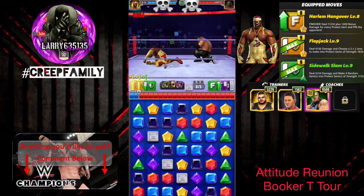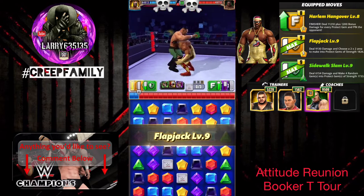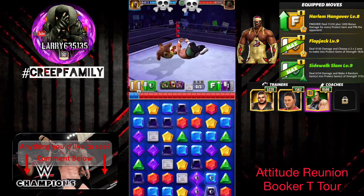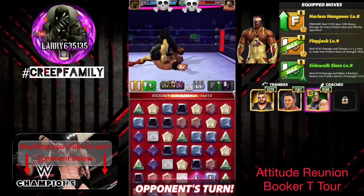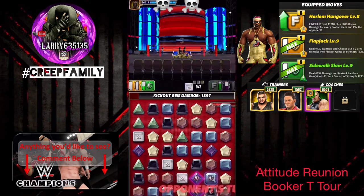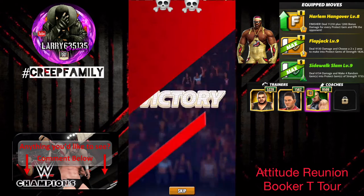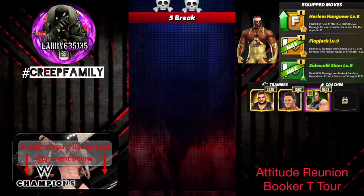On turn three we will be able to run our flapjack and our Harlem Hangover. I was checking to see exactly what that move did and it looks like it takes away some of our green MP. But these protect gems should be strong enough that he's not able to kick out — and that's the case: one, two, three. That's the benefit of those protect gems. Not great placement on the loot crates, so we actually don't end up with any loot boxes, but we do get some defenses on that match.